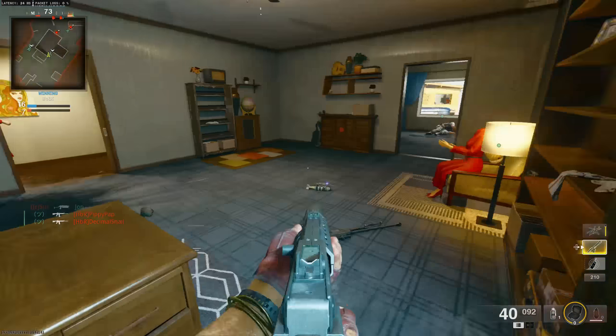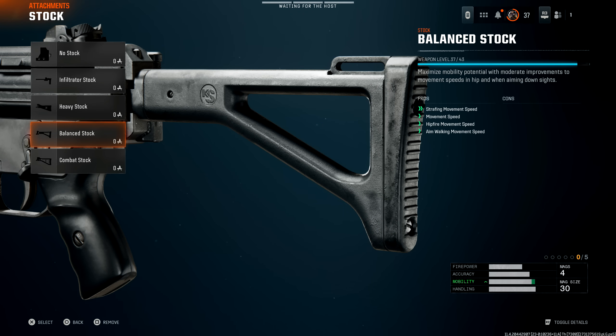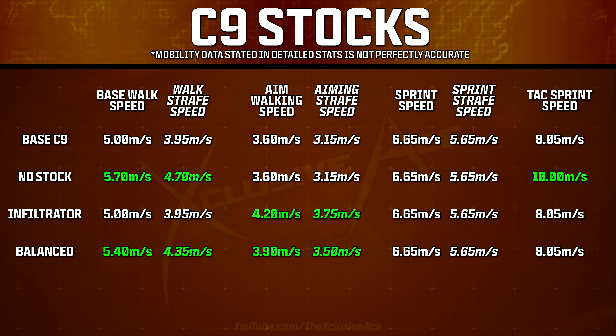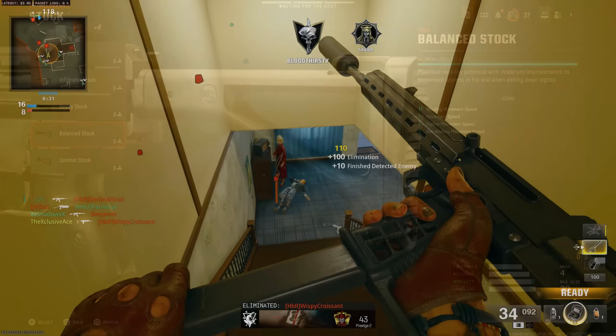The Balance Stock is quite popular right now because it appears to have a lot of pros: strafing movement speed, general movement speed, hip fire movement speed, and aim walking movement speed. Looking at actual results, we see a small improvement to base walking speed at 5.4 meters per second — less than No Stock — and aim walking speed improves to 3.9 meters per second on the C9, which is not as much as the Infiltrator Stock. It has zero impact on sprint speed or tactical sprint speed, so while it isn't bad, it isn't quite as strong as the menus suggest.